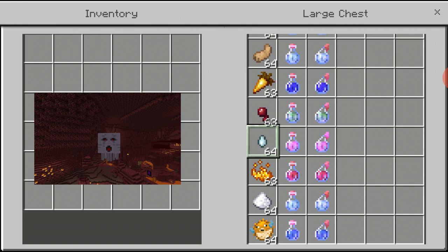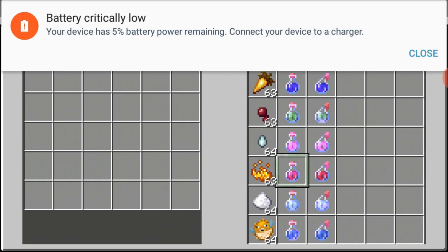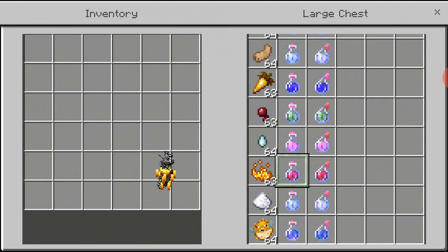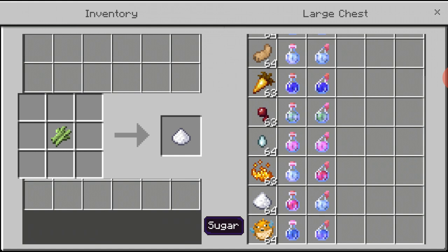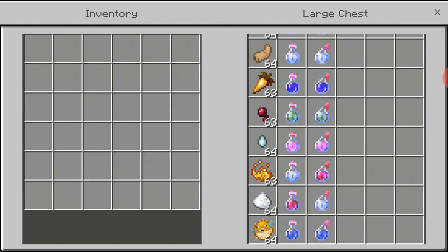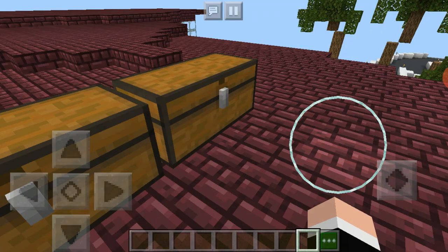For the potion of strength you need blaze powder, found by killing blazes in the nether. For the potion of swiftness it makes you go faster and all you need is sugar, which you can get from sugarcane. Last but not least, the potion of water breathing — all you need is a puffer fish, which you can get by fishing or by picking puffer fish up with water buckets when you're in the ocean.